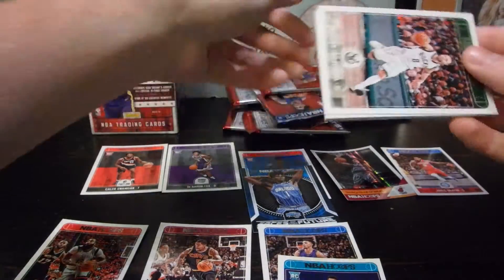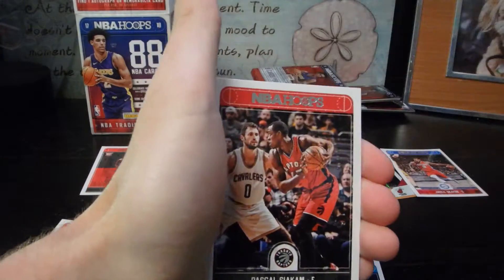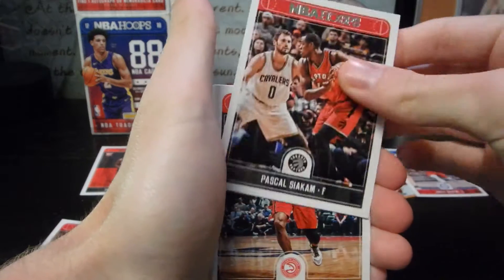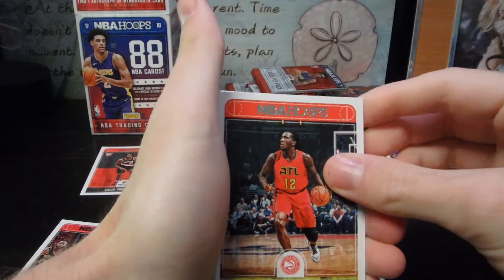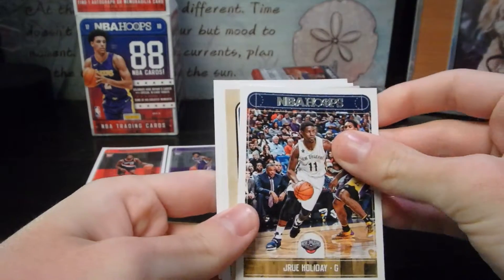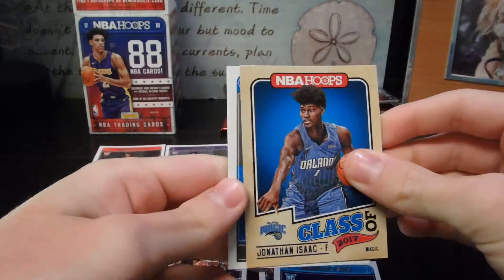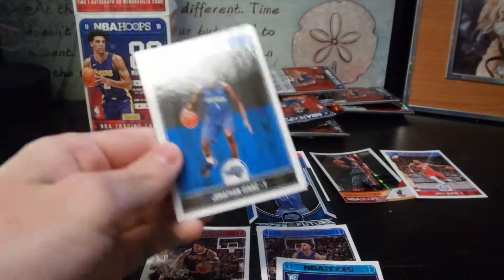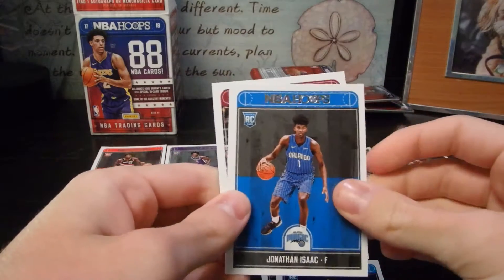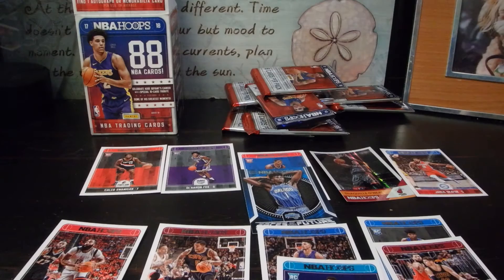Next pack: Della Dova, Abrinas, Pascal, Torrian Prince, Jrue Holiday, Jonathan Isaac. Okay, next card's ours — Jonathan Isaac again. So potentially we might already have him, so Kyle Korver will be our backup just in case.